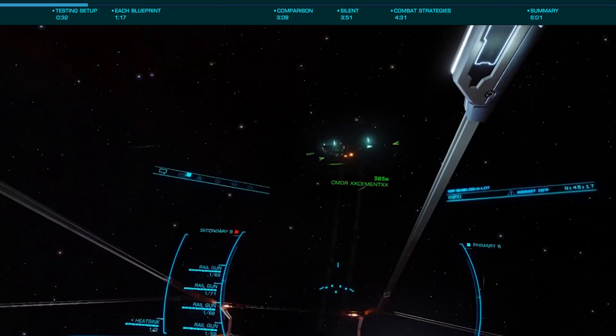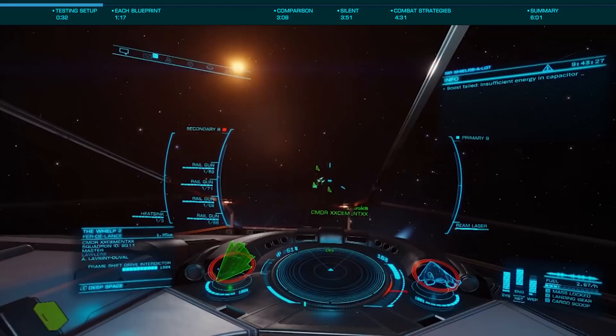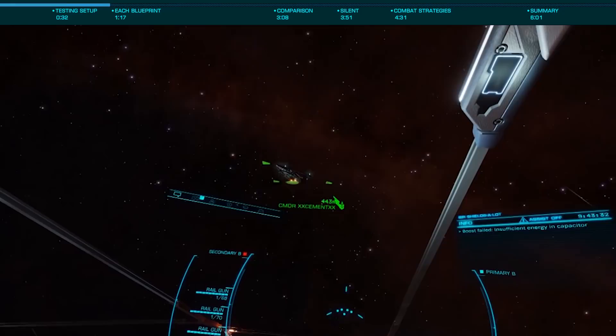This was done with a single large fixed beam on a Krait Mark II, with each of the six blueprints available, with the times varying rather widely. The critical factor here is the amount of heat generated by the blueprint — the more heat generated, the more intense the thermal vent effect.